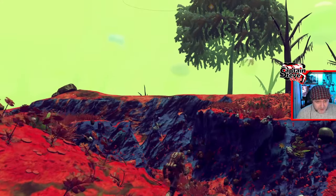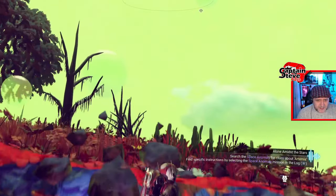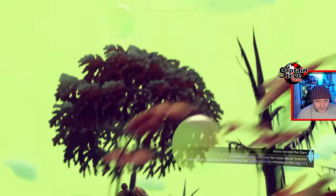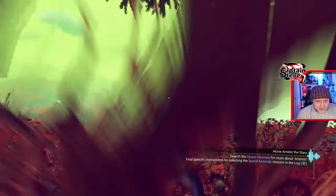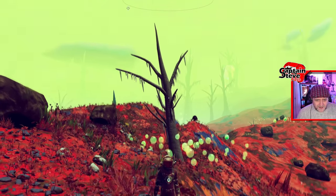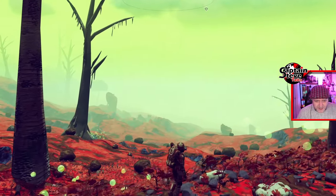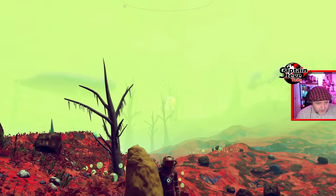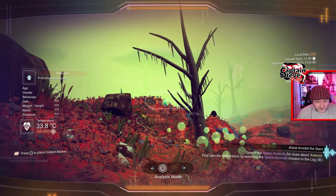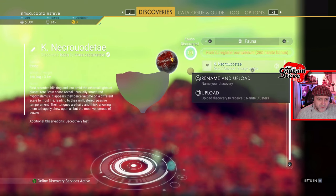I've got to go see this tree - it's a point of interest over the hill that's pulling me to it. That's the sort of thing Hello Games said would happen in No Man's Sky - you'll be investigating a planet, see something in the distance, and want to go have a better look. I haven't had that experience much. I have not seen a tree like this in normal No Man's Sky. It's got little bubbles and crazy giant bubbles up in the air.